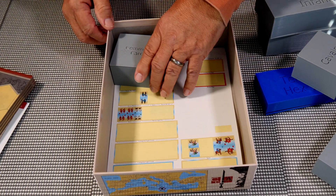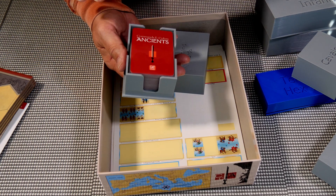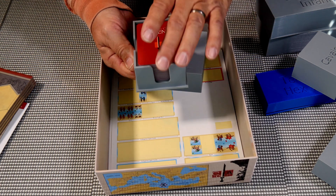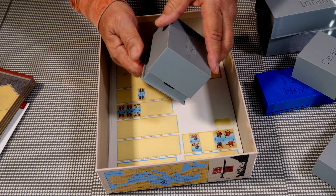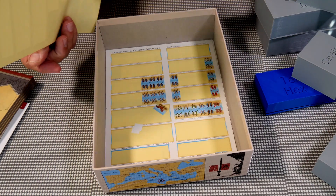Last but not least, the command cards. I made this holder so it can serve as either the draw stack or the discard stack. You can press the cards up from the bottom or slide them out from the side. All the command cards are there, and at the bottom there are some extra stickers for blocks that I didn't use.